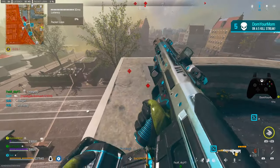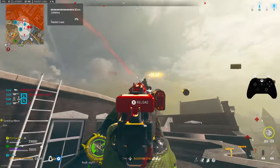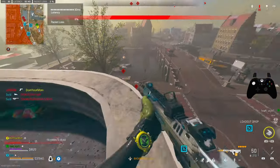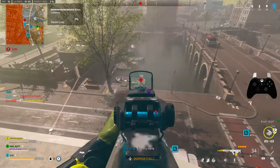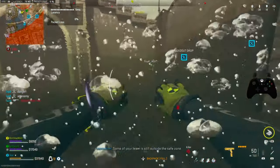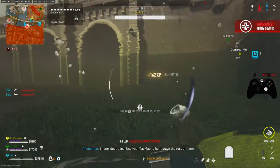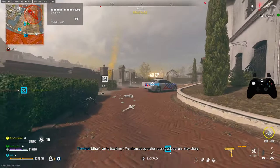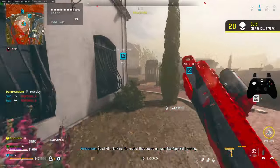Hunt them down. You have two uniform inbound. Kill confirmed. We've located the rest of them. Mark remaining operators from that squad — hunt them down. Kills confirmed, we've located the rest of them. Some of your team is still outside the safe zone. Enemy destroyed — use your attack map to hunt down the rest of them. Operator near your location, stay sharp. Quick kill.